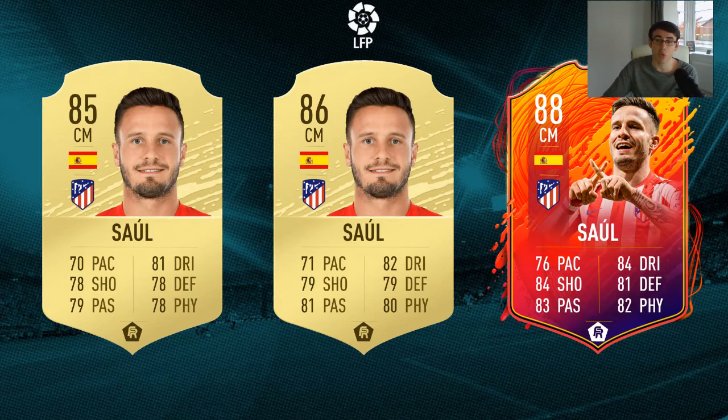The next player is Saul of Atletico Madrid. Atletico are starting to pick up form — they won 1-0 yesterday against Granada — and Saul has been very consistent for them this season. He does have a FUT headliner card. Typically, if a player has a FUT headliner it means they've already done very well this season, so they stand a very good chance of getting a winter upgrade. I think Saul will go up by one rating from an 85 to an 86, and that headliner will go from an 87 up to an 88, which would be absolutely ridiculous in terms of stats.